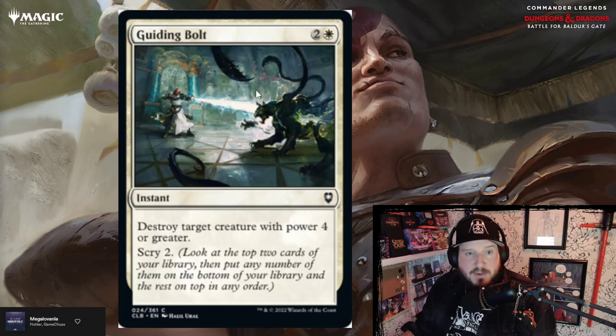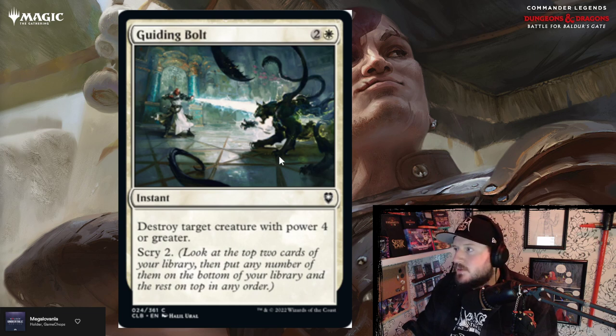Guiding Bolt is two and a white for an instant — destroy target creature with power four or greater, then scry two. This is a very common effect in white these days. This one's got a scry two attached to it — I'd say that's par.